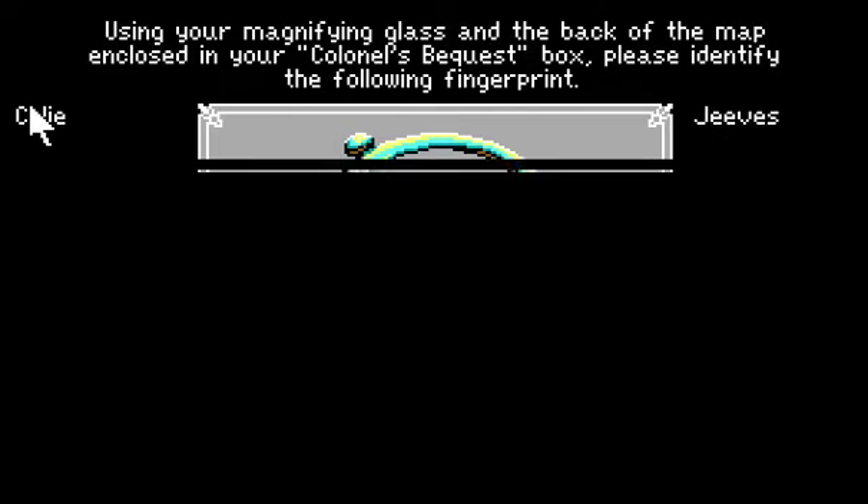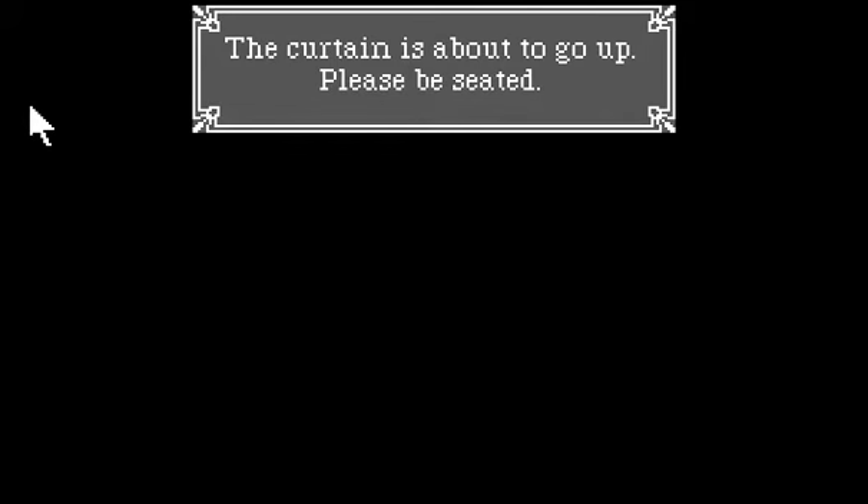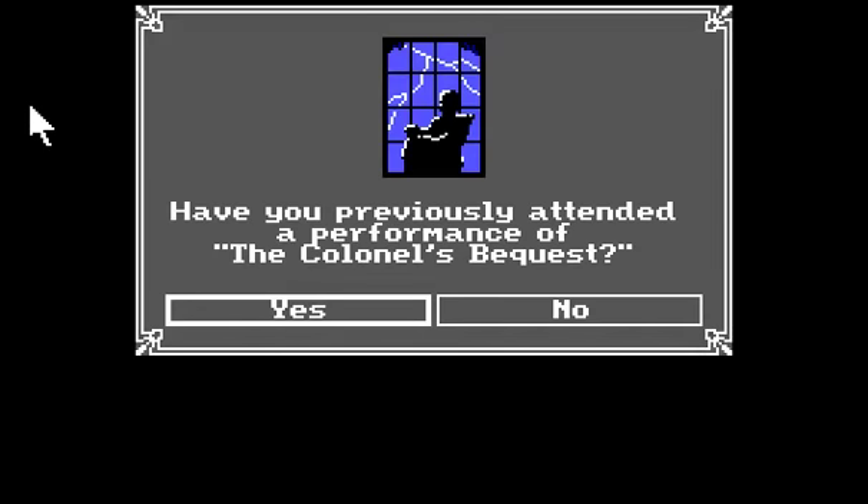To start this game off you have to pick the right fingerprint — that's how they had the anti-piracy copy protection. The fingerprint came with the box.